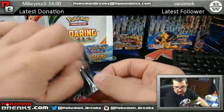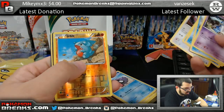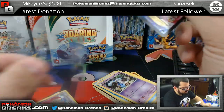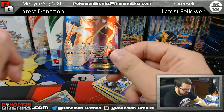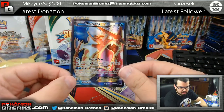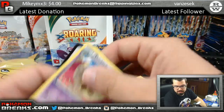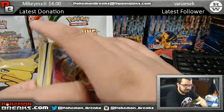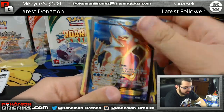Last pack! Last pack will bring us Gibble and Gyarados EX full art! Nicholas getting the full art on the last pack. Gyarados EX full art — that's going to Mr. Nicholas Williams. Nicholas getting hits in three out of five of his packs — not bad at all.